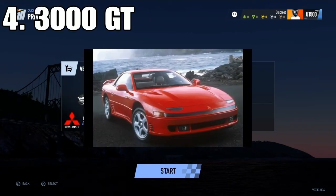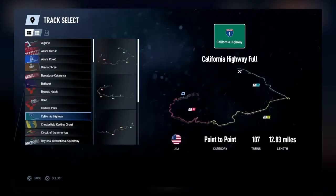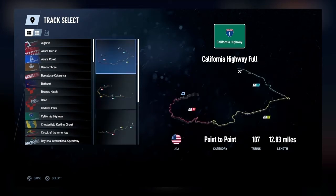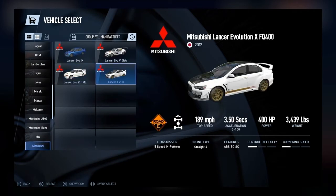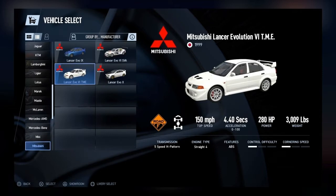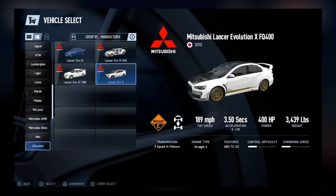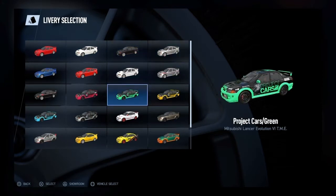Number four on the list is the Mitsubishi 3000GT — a slept-on car. Just look at it: it's got pop-ups, that 90s style. This car is actually in GTA's Sin and Dreads mission — it's kind of mixed with the RS7. If they do add this car, it would have a lot of customizations — nice facelifts, side skirts, mirrors. I hope they add nitrous too. It would bring more street racing and tuner vibes to the game.